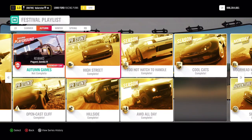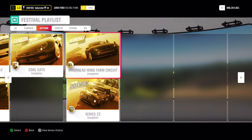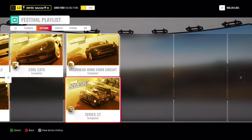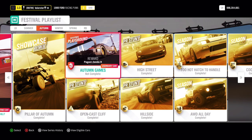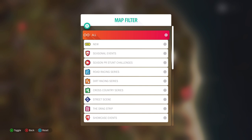Then let's go to the PR stunts. One thing about monthly rivals: if you've done it last week you don't need to do it anymore. And if you qualified and did one lobby for online adventure, you're also done for the rest of this month. Now let's go to the PR stunts.